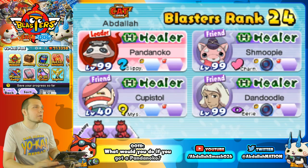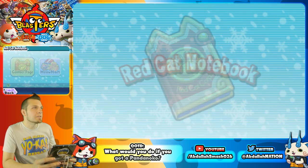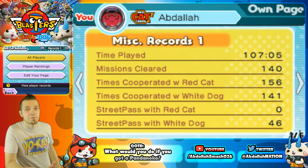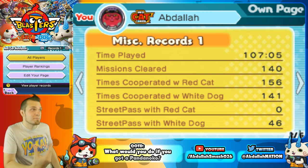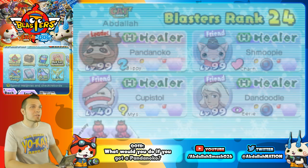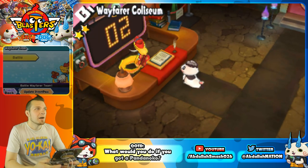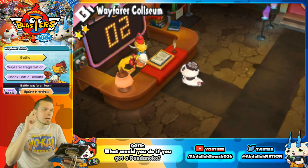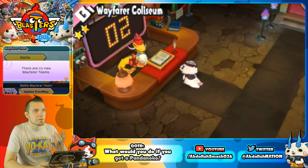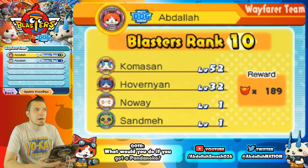As you guys can see on mine over here in the Red Cat Notebook on the Contact Page, you can see how many Street Passes I got — 46 Street Passes with White Dog, so I've been doing this pretty much every day. Once you get a Street Pass, you'll see the little green light show up. Head on over to Wayfarer — you can press X to update Street Pass on the bottom of the screen, and it'll update the latest teams to see if you got any Street Passes.